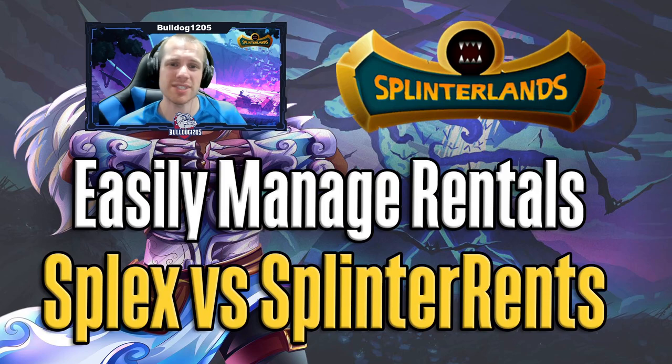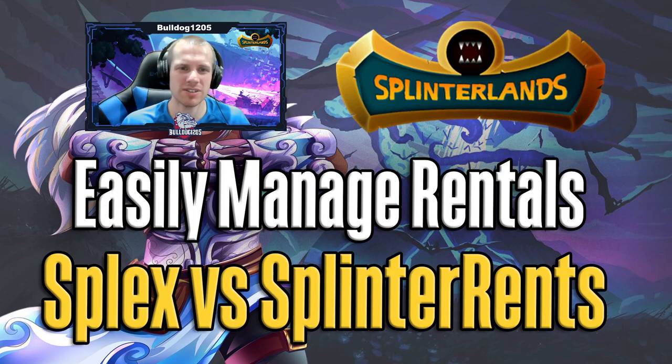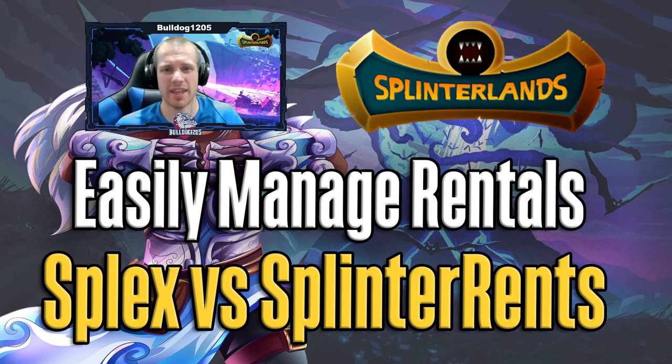They'll take the cards you tell them to rent and go list them on the market for you. Previously when I was doing it myself, I would just list at the lowest price and hope they'd get picked up quickly. They won't do that — they'll look back through the history of those cards. They each have their own unique algorithm, but they'll see what they think these cards will rent for and get picked up relatively soon. Then every so often they'll run some checks and see if a card isn't getting picked up and lower the price, or if a card was rented out but the price has gone up — a lot of times prices get higher towards the end of the season — it'll cancel that rental and relist it at the appropriate price. It automates all of that for you.